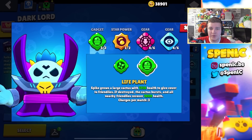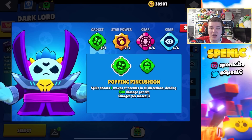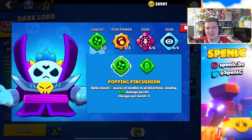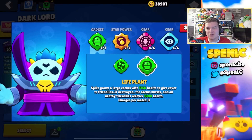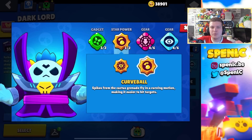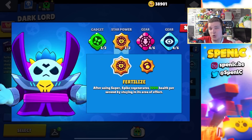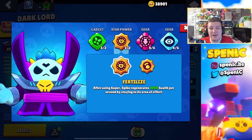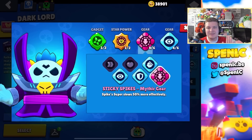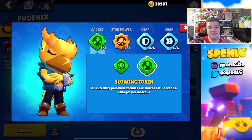Spike's build recently received two buffs which makes the choice between star power and gadgets pretty interesting. Popping Pincushions received a buff to its damage — especially in Heist I think you can do like 30 to 40% with this gadget, it's absolutely insane. So in Heist this is your go-to all of the time. Life Plant is also just pretty good everywhere and Popping Pincushions is a lot more usable against tankier options now. Curveball is your best bet more often than not, especially against brawlers you can hit from afar. But Fertilize is also really underrated — I've seen this used a lot in Heist for survivability. The star power could actually be really strong right now, so definitely give Fertilize a try since it recently received a buff. In terms of gears, pretty much everyone uses this setup, but on Heist you want to swap to the damage gear.